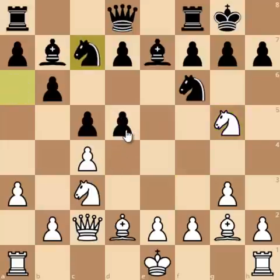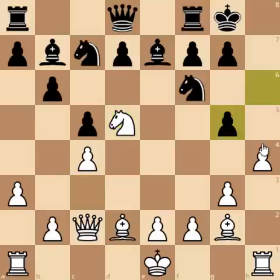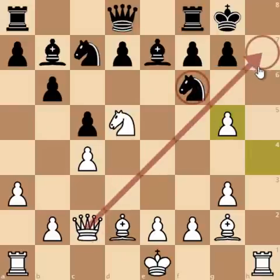So Nc7 was played and now h4, h6, and here AlphaZero played Nd5. The point is that you cannot win this Nd5 because pawn captures on g5 and once you move the Nd5, Qb7 is just checkmate.